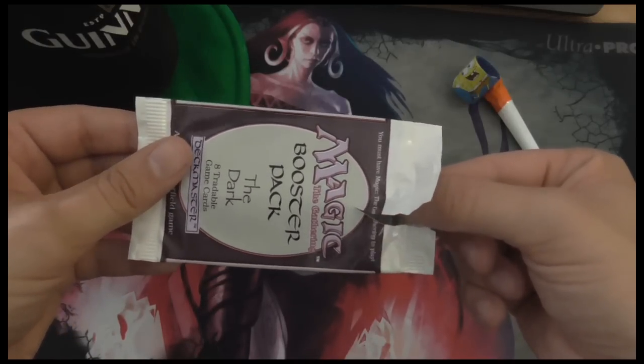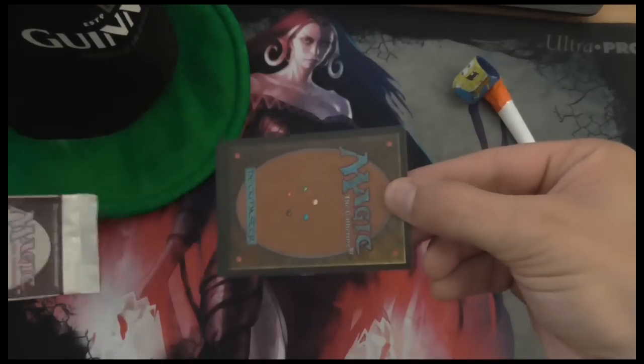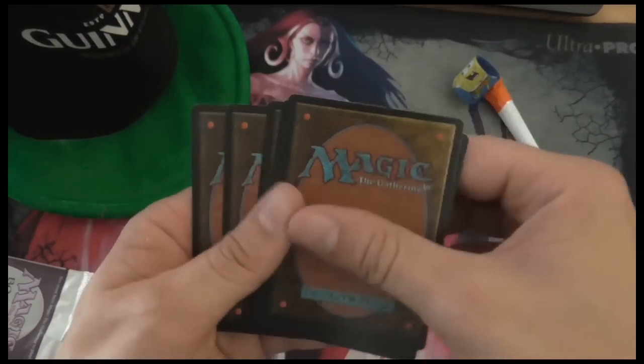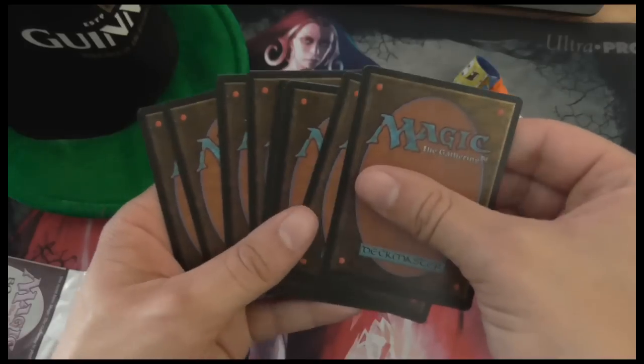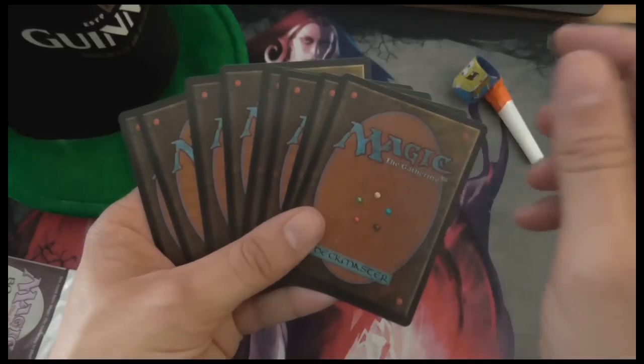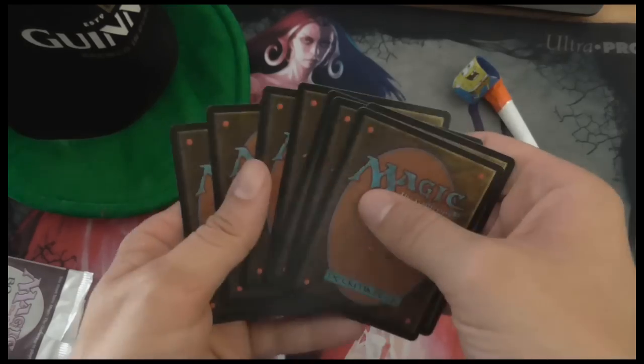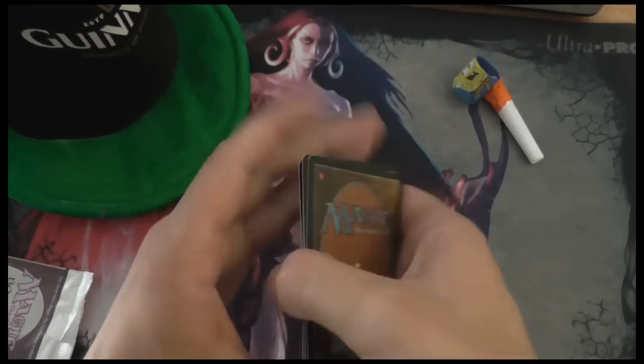I think the last six cards should be the commons and the first two cards should be the uncommons. However, Maze of Ith would be a C1, so this could be a Maze of Ith and this could be a Blood Moon. So we're gonna start with the commons.